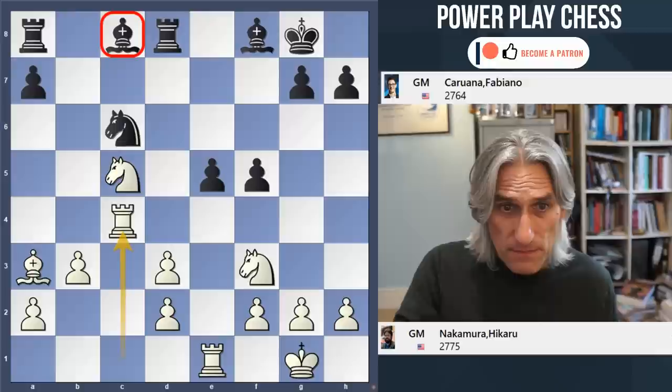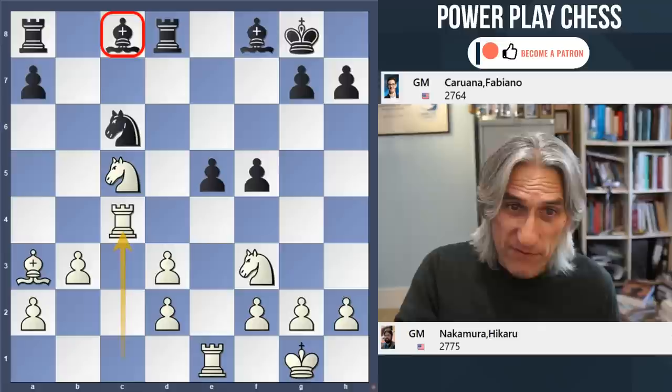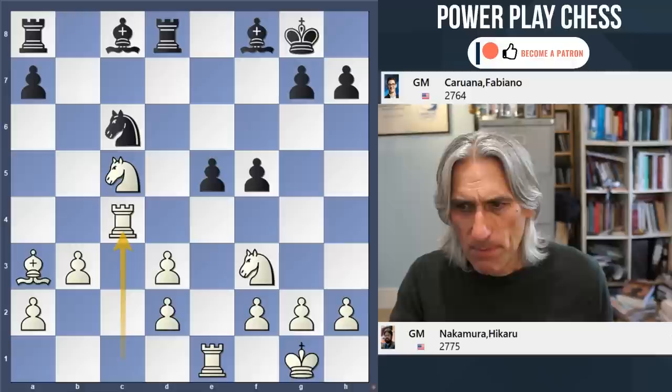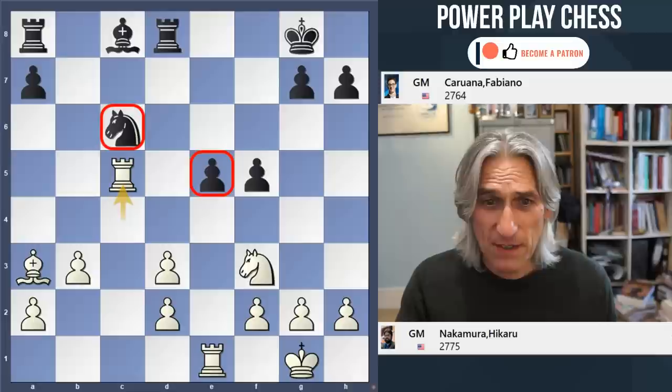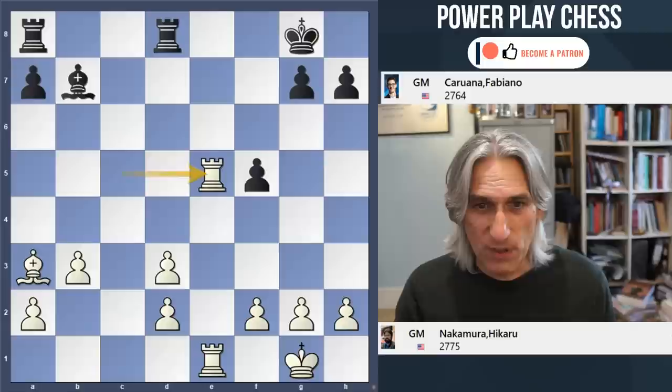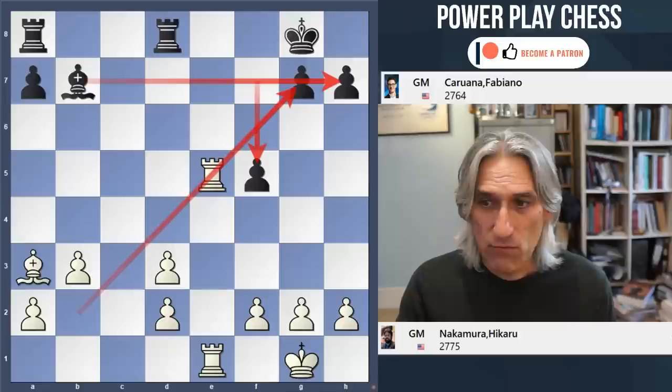Black's big problem is that bishop on c8 - look, it's dominated by that knight and can't move. If the bishop can't move, the rooks aren't connected. So black is not coordinated - split rooks. What happens if black eliminates this? The knight is attacked, this pawn is attacked - that's three pawns. With the pawn on f5 that has weakened the seventh rank and the long diagonal, and there really is no good defense now.